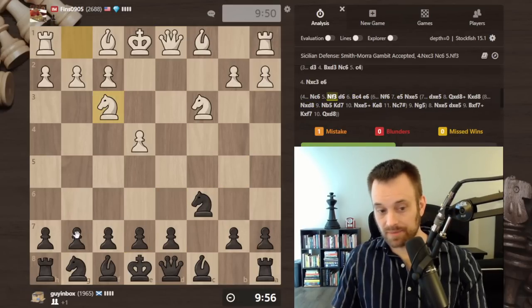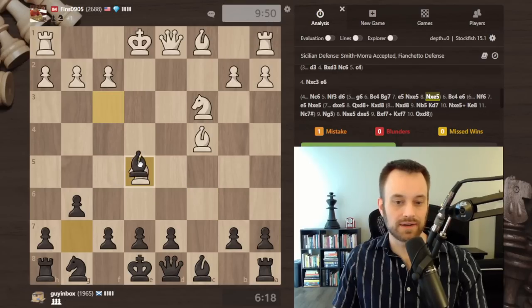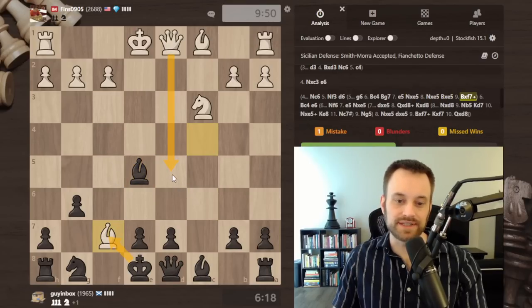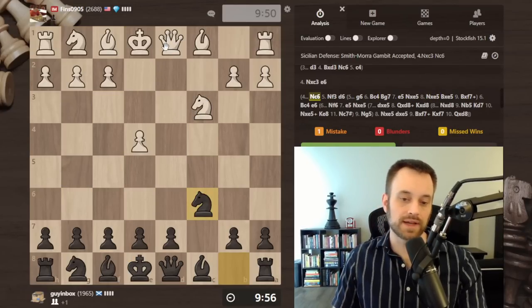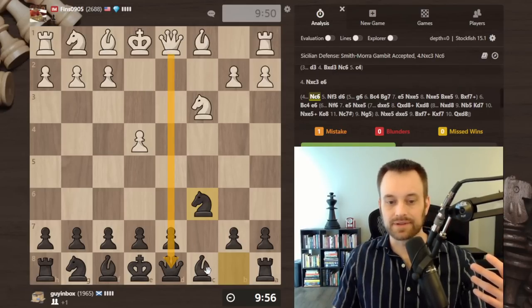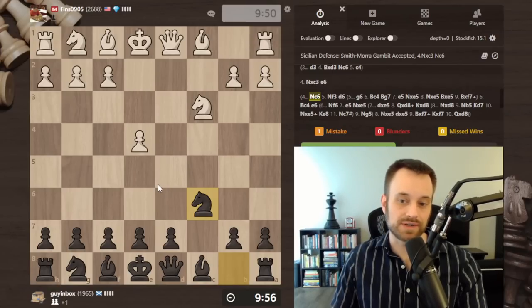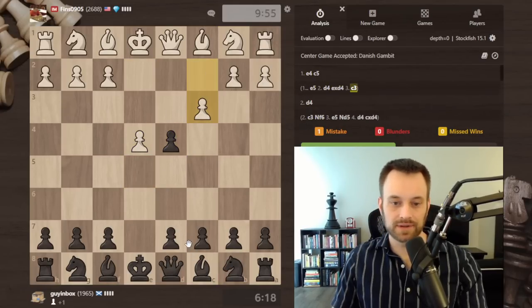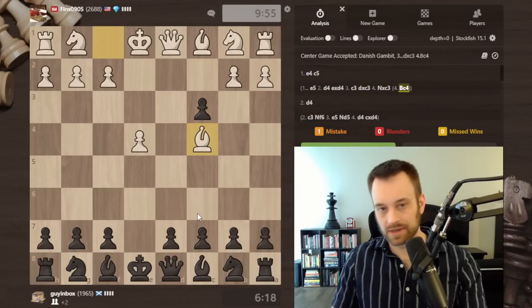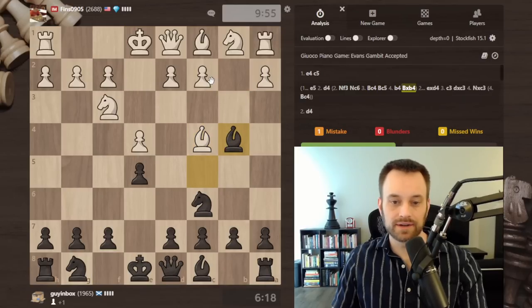There are other setups too — black can go for the fianchetto. There are lines where white can play e5 and try to shove the pawn at black, because if you get this variation white can take and then play queen d5 check — that gets played a lot. If this gambit interests you, it's a way to accelerate white's development and open lines down the d and c files. I think it's a pretty good practical weapon if you like gambit positions. If you play the Danish Gambit or similar gambits against e5, there are similarities. If you're into bishop c4 or you play the Evans Gambit, you might like the Smith-Morra too — just sacrificing one pawn for an initiative.